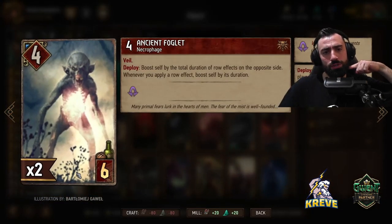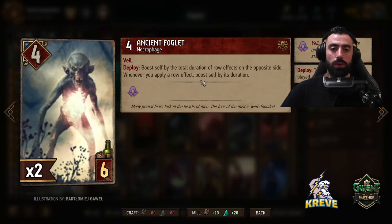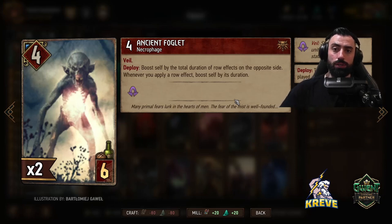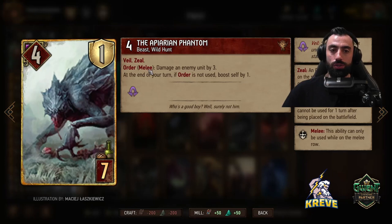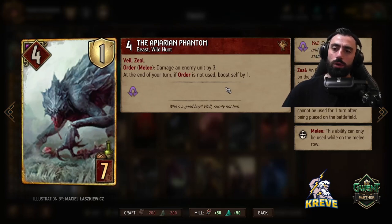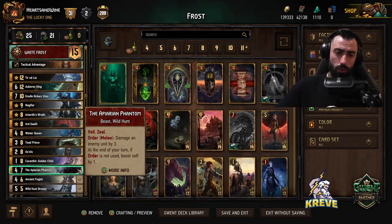Double Hen Foglet has a lot of synergy with frost. It's a veiled unit so it can't gain any status — can't get locked. Deploy: boost self by the total duration of row effects on the opposite side. Whenever you apply a row effect, boost self by its duration. I like to play both Hen Foglets proactively early on into a round, usually round two on the bleed, and then once you have them down you can start doing your frost synergies — playing Eridan, our bronze frost-creating cards, leader, all that kind of stuff. Phantom is an engine — veiled unit, can't get a status either. Zeal order ability: damage an enemy unit by three. At the end of your turn if order is not used, boost self by one. Good way to open proactively into round one, or use it round two on the bleed. You want to save the order all the way until the end of the round you're committing to, to get that maximum boosting.